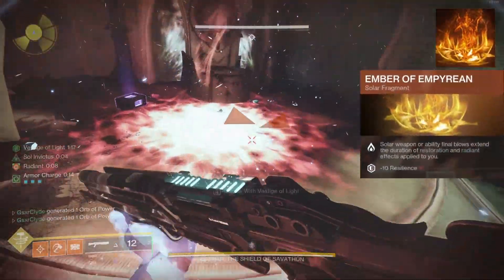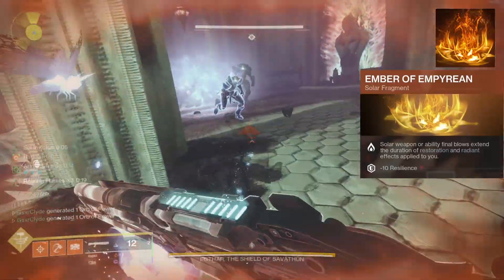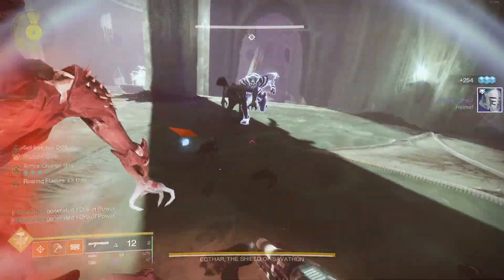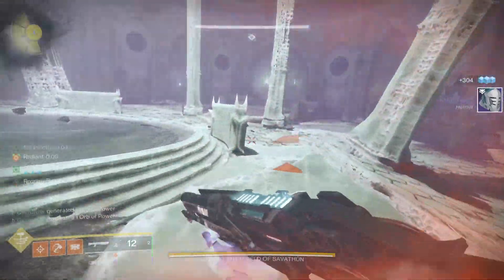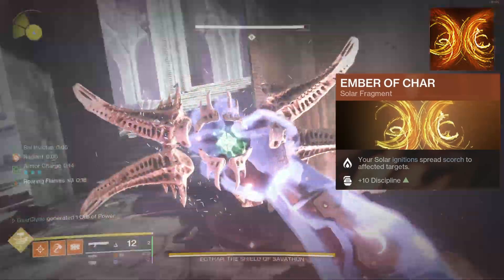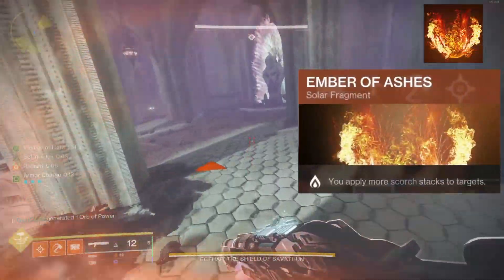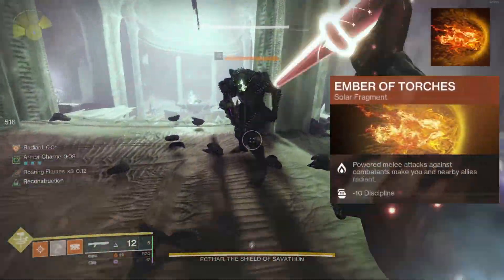We're using healing grenades to proc restoration. With Ember of Empyrean equipped, once you get a restoration proc, solar weapon or ability final blows extend the duration of restoration and radiant applied to you. So literally throw the grenade, get some hammer kills or use your solar weapons, and have unlimited restoration. Ember of Char spreads scorch from solar ignitions, and Ember of Ashes is a must-have — it applies more scorch stacks when you're spamming your mini hammer.